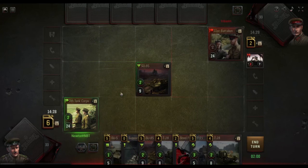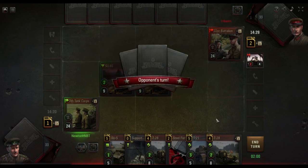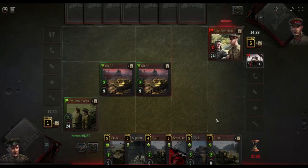We'll throw another one of these down, because seven is not looking any more significant to us than eight. We may as well put down another strong unit instead of a slightly weaker unit with more supply — we probably won't be able to use that supply next turn anyway.